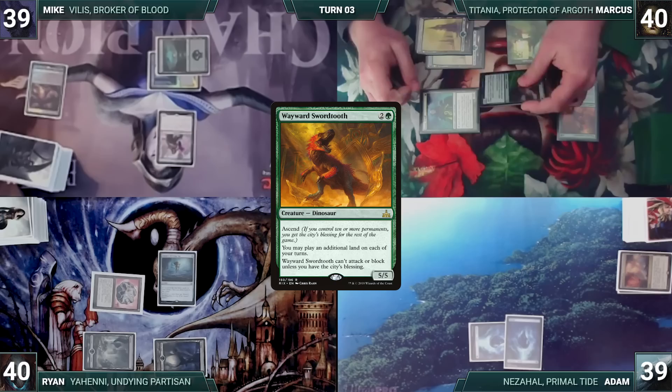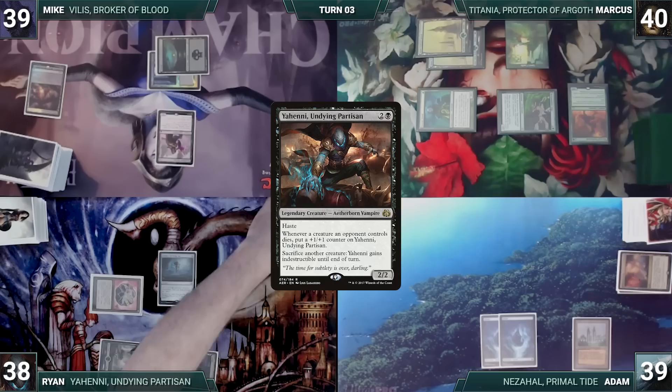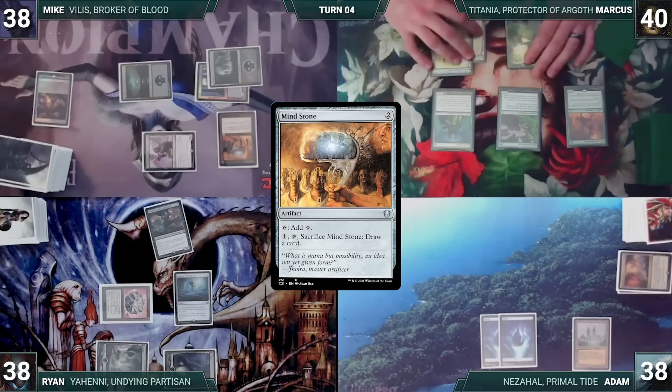Adam draws and plays the Tabernacle at Pendrell Vale. The two black decks shrug, the green deck shudders, and Adam passes. Ryan draws and casts his commander, Yeheni Undying Partisan, then shifts the turn to Mike. During Mike's upkeep, he pays to keep his Mindblade Renderer. He draws, moves to combat, attacks Adam with Mindblade Renderer — Adam takes it — and Mike loses a life and draws a card. In his second main phase, Mike plays a Swamp, casts a Mind Stone, and ends his turn.